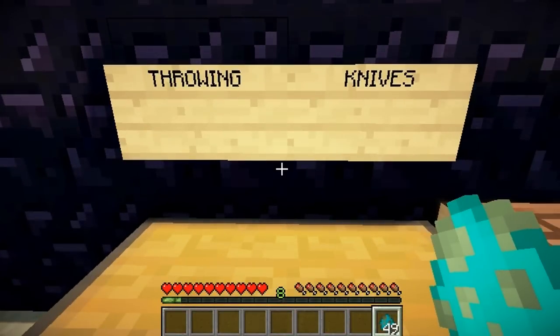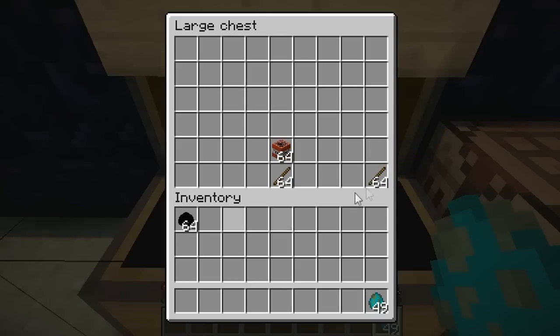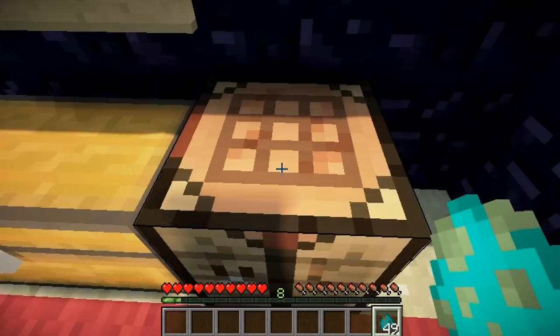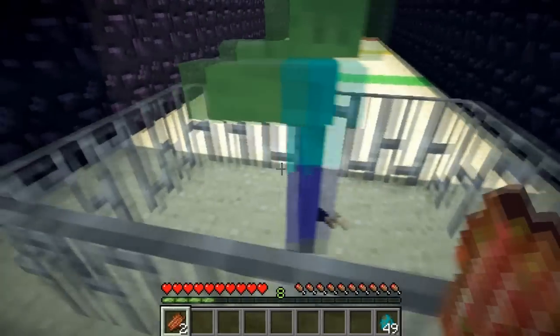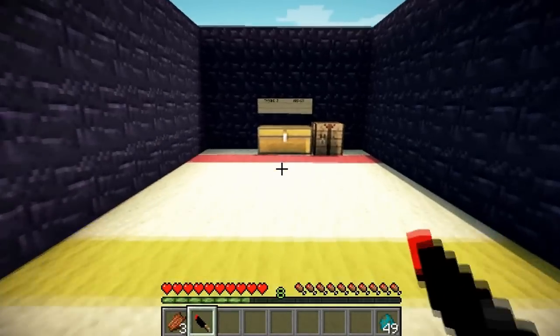The last knife I want to show you is called the Death Knife. You use a dragon eye to craft it, which I'm assuming you get from the dragon in the end. This has multiple uses — you can pick it up, and it does over 9,000 hearts of damage. Let me stack them, make it like that and look at it. Ready? Killed him in one hit. That zombie has my knife — look at that, got it back. Bounced off his head.